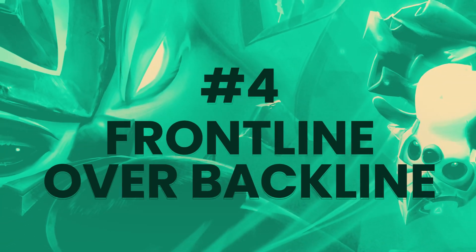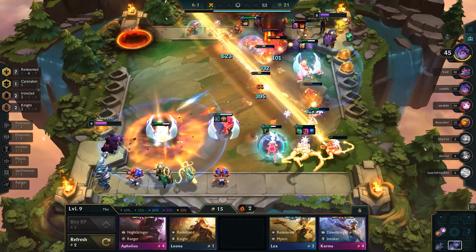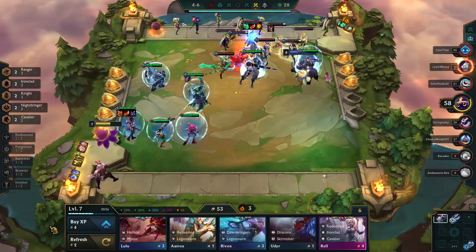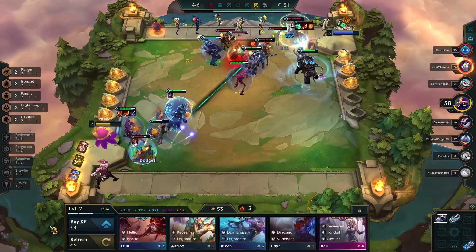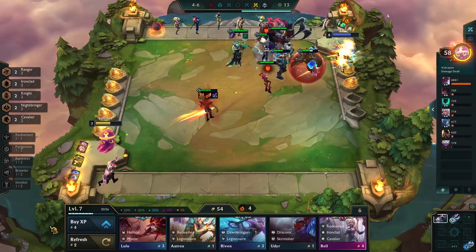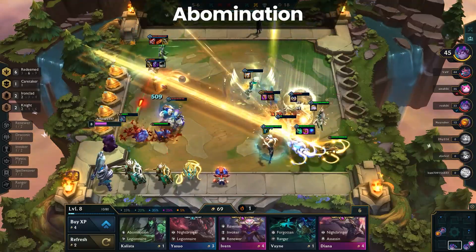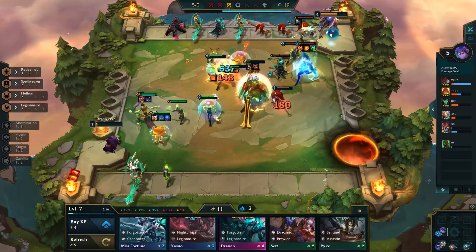Up next, we have the number 4 tip: the frontline is often more important than the backline. Yes, having a good carry is still essential — but a good carry without a solid frontline means almost nothing, as there won't be time for the carry to actually carry. Learning what the meta is in regards to frontline and playing around those champions will help a lot during every stage of the game, particularly early game where a good frontline is going to win you more rounds than an upgraded carry. TFT is not a static game, so there may be times where you need a carry more than a frontline, but the point of this tip is to get players thinking about their frontline more. Frontlines tend to skew towards Revenants or Knights, with a few other synergies like Ironclad or occasional Abomination thrown in. Focus on both carries and frontline, with more emphasis on the frontline.